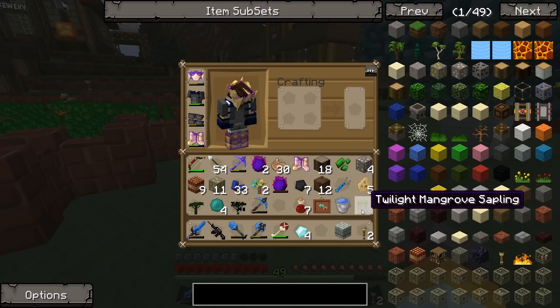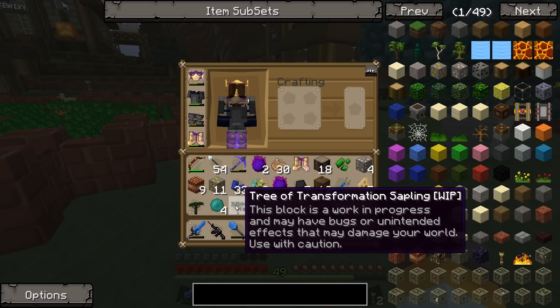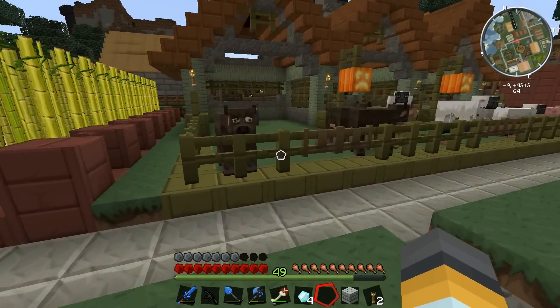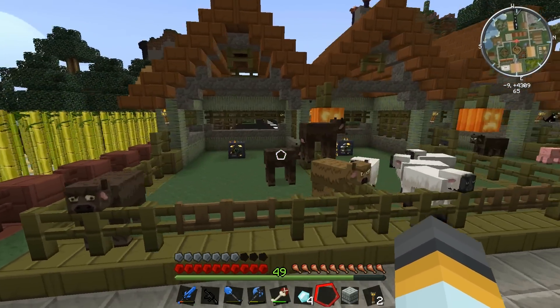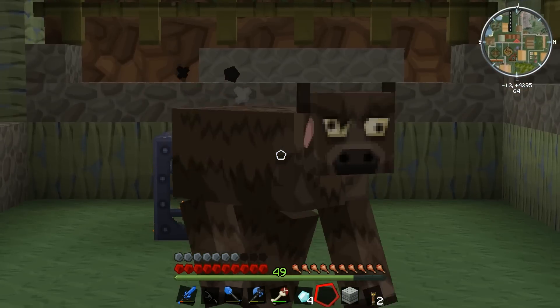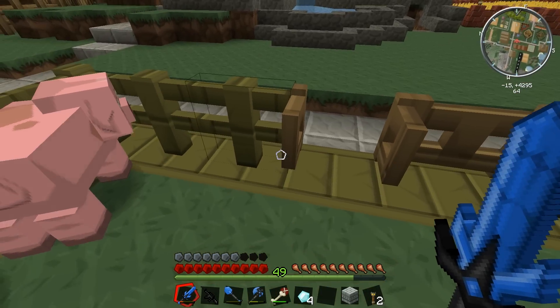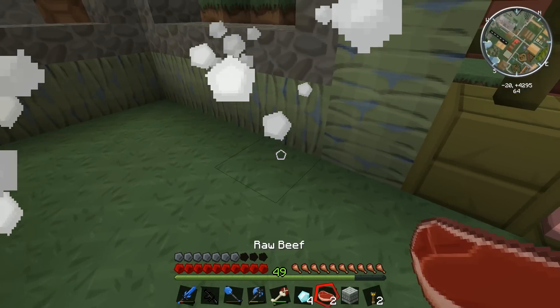I've also got the twilight mangrove - a tall, swampy style tree - and check this out: a tree of transformation. Fingers crossed, this will work like transformation powder and turn old Bessie here into a stag, the sheep into a ram. Wait, what are you doing in the pig pen? All right, get out of it - free steak! Oh yeah, don't mind if I do.